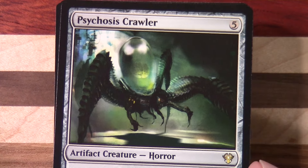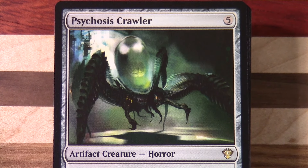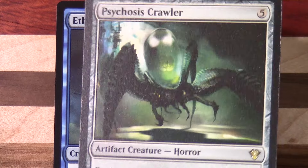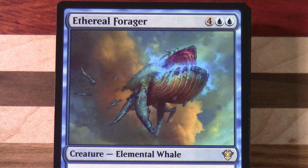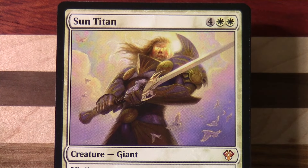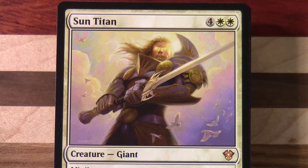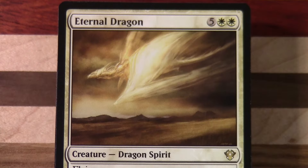Now we've got the Psychosis Crawler in here. I'm trying to remember the set where I first saw that. If you want to see the four foil cards in all their glory with the rules text and everything, I'll include a link to the original unboxing as I mentioned.